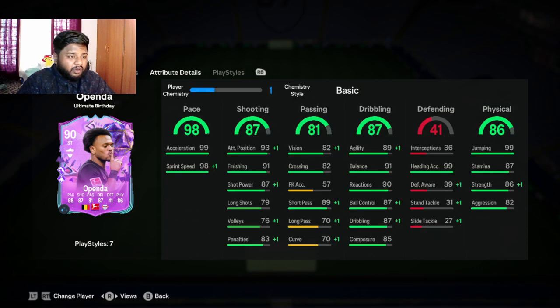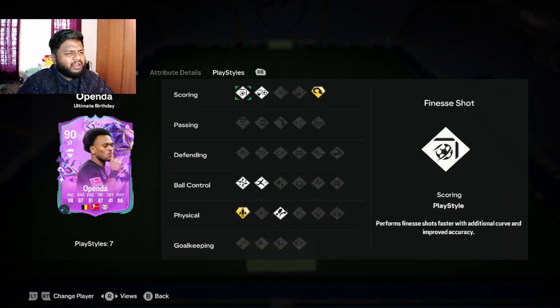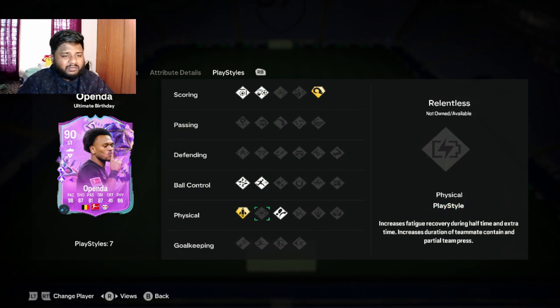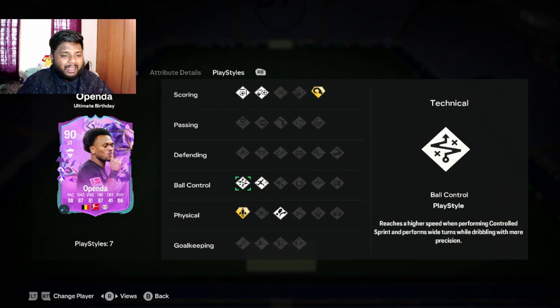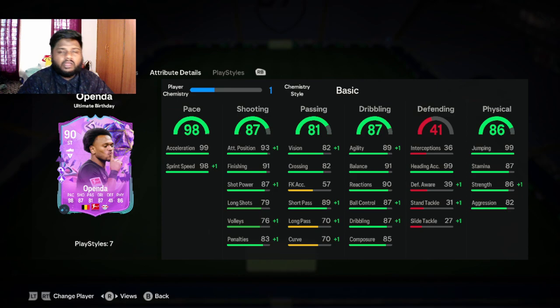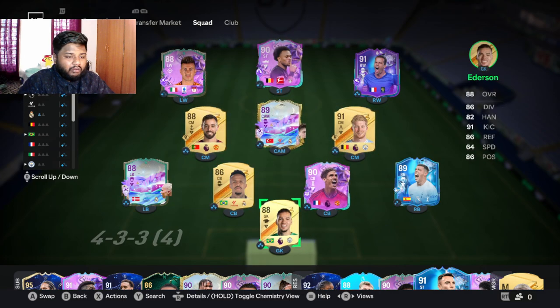He has 87 dribbling — decent, not the best, but good. To get this card you do three squad builds: 85, 86, and 87 rated. Is this card worth it? We'll find out in-game. His playstyles include trivela and quick step plus, and for ball control he has rapid and technical. He also has power header plus and finesse shot. I think this is decent for a striker, but we'll know for sure once we play.